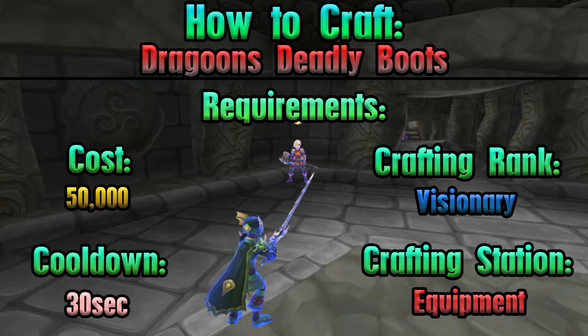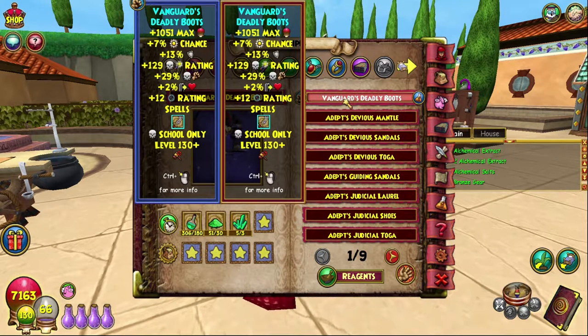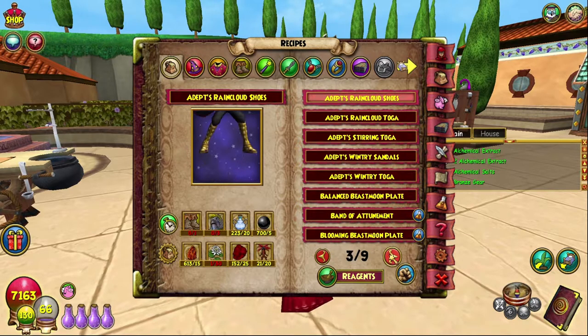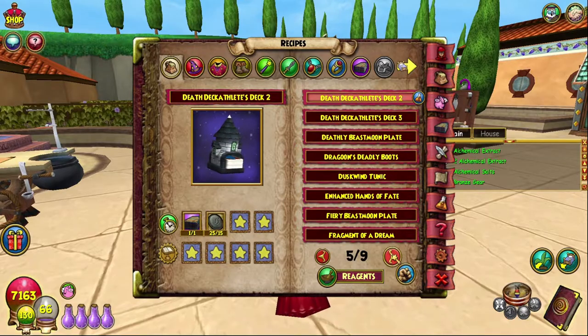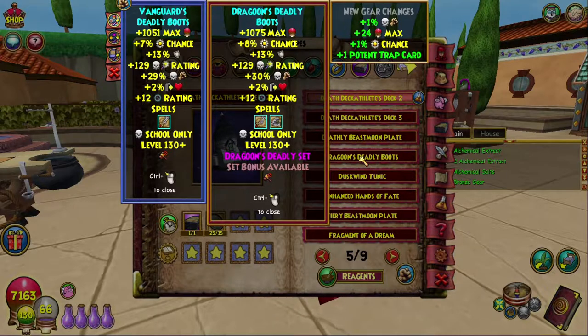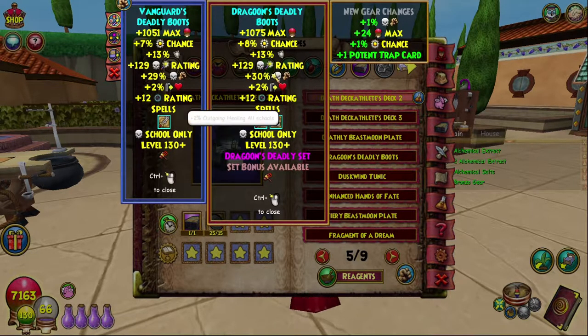Before we craft them, let's just go through the stats first, because it's easier to do while they're on. I've got the other ones still so I can compare them. So basically pretty similar — as you can see, over here we get 1% death damage, 24 max health, 1% power pip chance, and 1 potent trap card. So we retain the sharpened blade but we also get a potent trap as well.